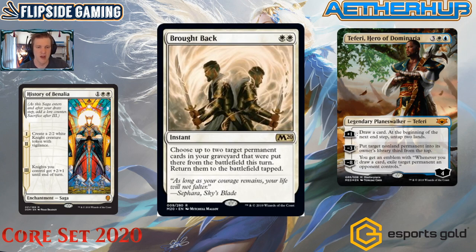Think if somebody blew up your Ixalan's Binding to release their Benalish Marshal, then attacked with creatures. You blocked, traded, then played Brought Back — bringing back the Binding to take out the Marshal and bringing back something you blocked with. The question I keep wondering is: is it just worse than a Negate or Dovin's Veto? I think the situations I described explain how it can be more versatile. You don't have to play this when the spell is on the stack — you can play it at end step.